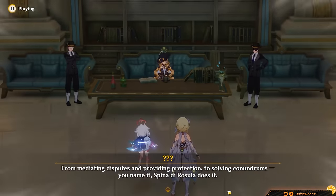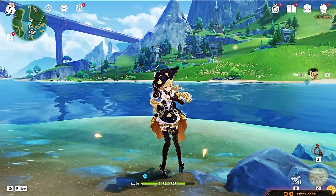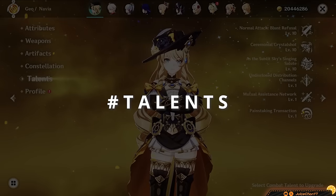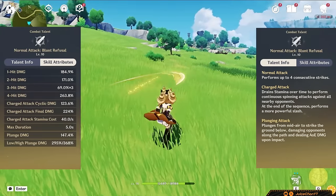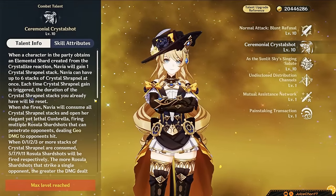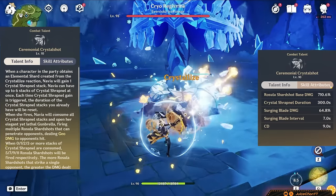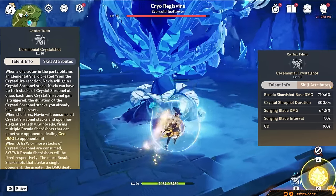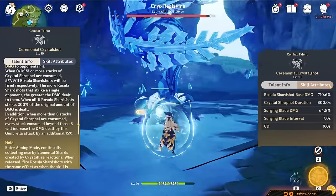Awesome — we've assembled the Spina di Rosula. Now it's time to see how talented Navia is. What fancy skills does our lady have? First, normal attacks: four regular physical strikes in a row. Then for her skill — every time you pick up a Crystallize shard, Navia gets one charge of Crystal Shrapnel. We'll call these 'Sharpies' to keep things simple.